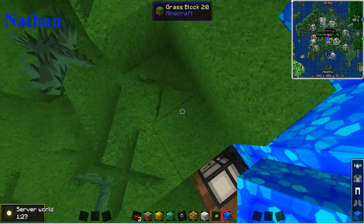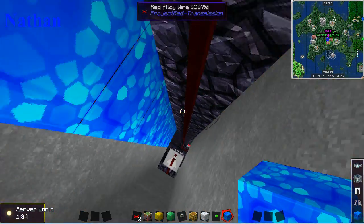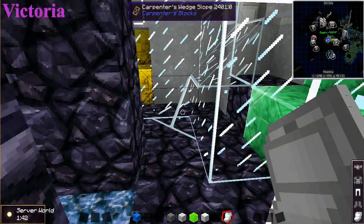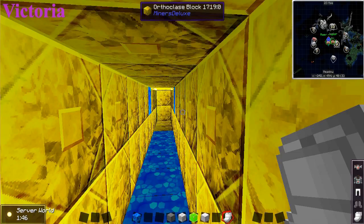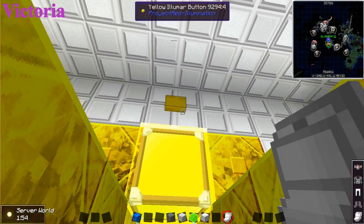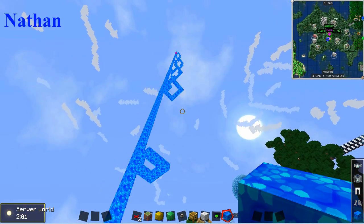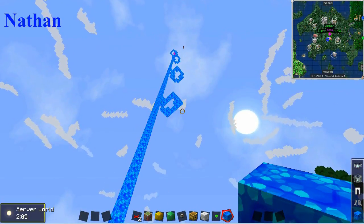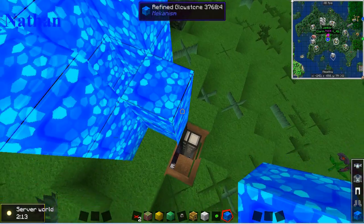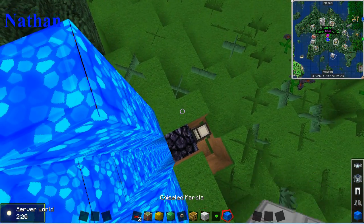Okay, we have a problem. Victoria, I need you to go to the yellow room and push the button. The taller I make the cannon, the better it works. So I'll just have to keep making it taller — that's just how it's gonna be, which kind of sucks, but we've got to deal with that.